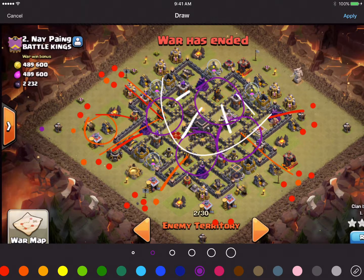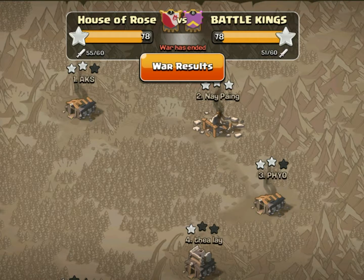Hopefully with all that splash damage we have there, we will be able to go ahead and get the fourth air defense. All right, let's see how this turns out. Here we have our attack on number two, and again, it is a Quattro Loonian.